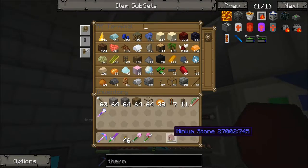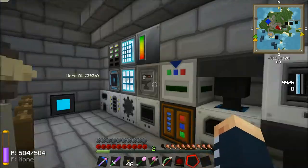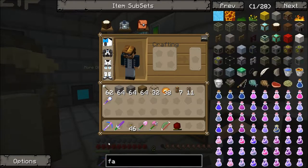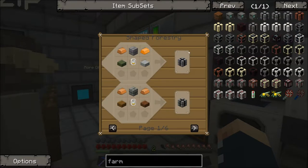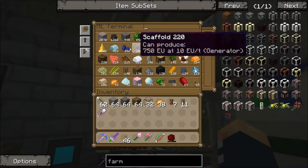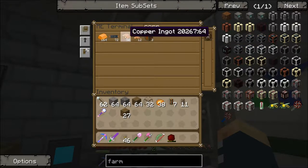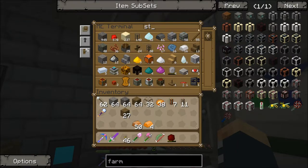Okay right, there we go, everything's done, everything's good. So we've got the carpenter now and the thermionic fabricator. Now I just need to put some glass in this slot here — like that. Starts making liquid glass. Yay! And now we need to make some farm blocks. We're going to make a 3x3x3 — small one, yeah, that should be fine. So we're going to need 27 farm block bricks.